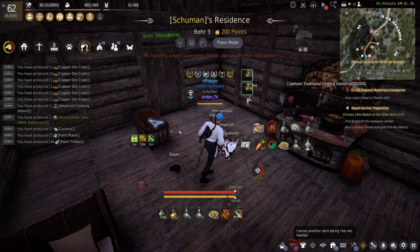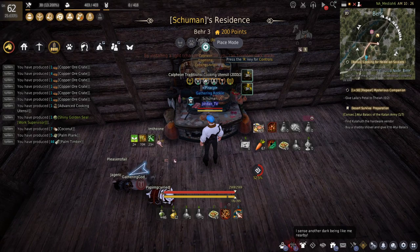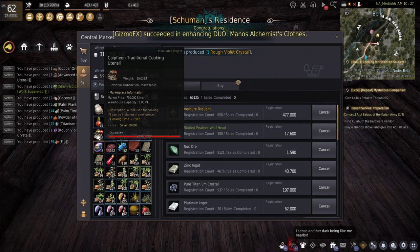This is a Calpheon traditional cooking utensil. It basically has 2000 durability and it comes with plus seven seconds of cook time. Now you might be like, well Jordan, that's not efficient — it's not one-second cooking, you're barely going to get contribution, you're not going to get a very quick cook.